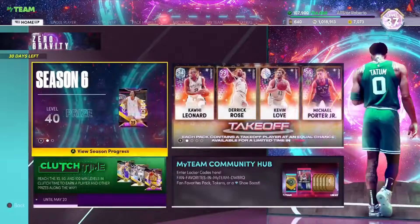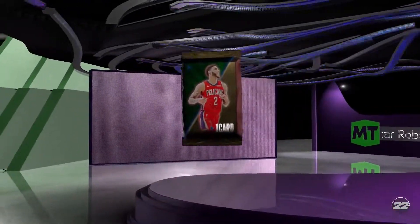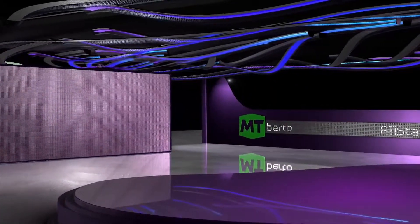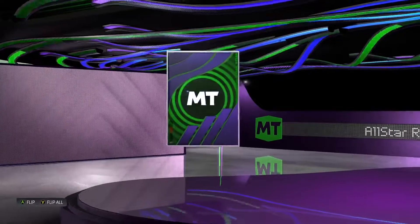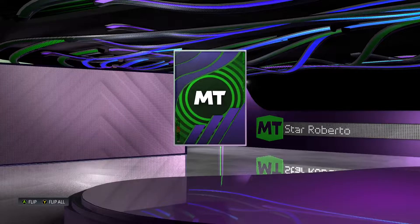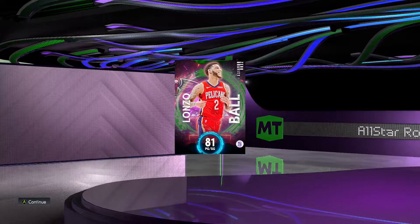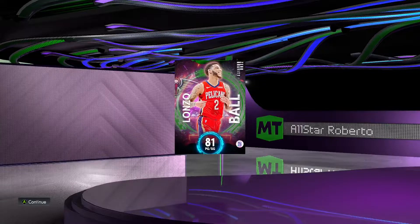This is a weird video but we're doing it — a video on 81 overall Lonzo Ball. You might be asking why I'm making a video on an emerald in April. Well, this is one of my favorite real life players and he actually got a really good card, so let's take a look at it.